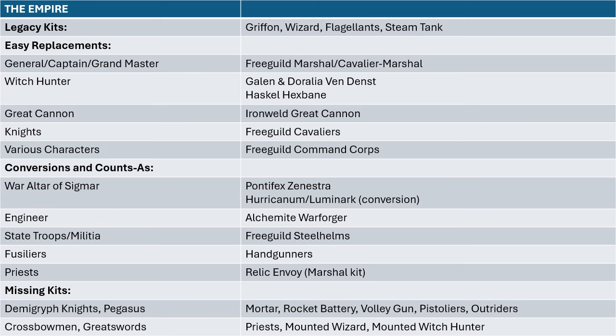Things you're missing from the Empire: Demigriffs, Crossbows, Pegasus, Great Swords, Mortar, Rocket Battery, Volleygun, Pistoliers, Outriders, Priests, Mounted Wizards, and Mounted Witch Hunters. A lot is missing from the Empire right now, so I'm hoping we will get that really soon, because this line really needs it — you just can't really build a proper Empire army right now.